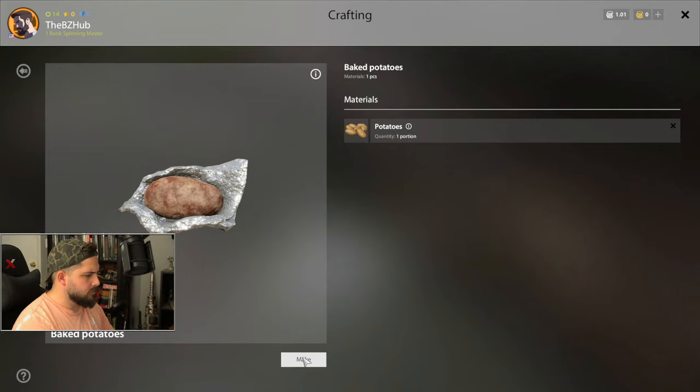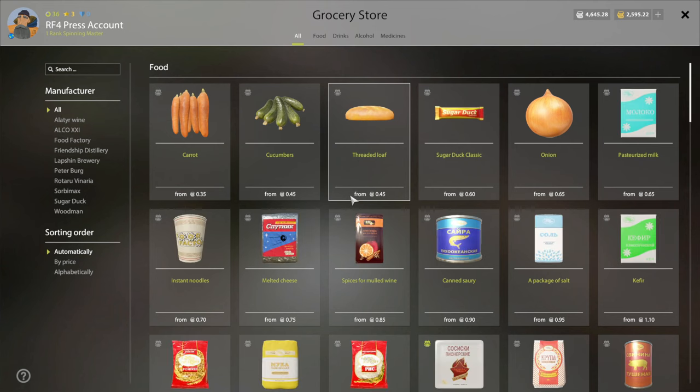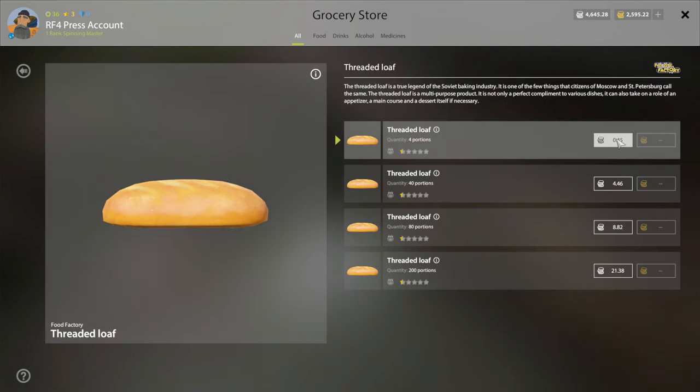Your food status is fairly simple — keep your character full and happy and he'll keep his energy up so you can continue doing tasks. You don't always have to cook a meal to satisfy hunger; at any time you can run over to the nearest grocery store and purchase some cheap bread to keep your character full and happy.